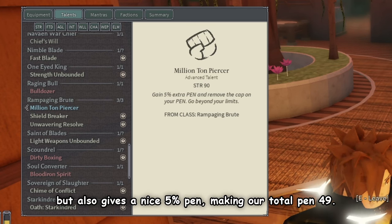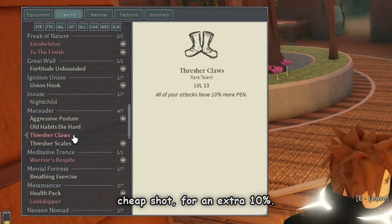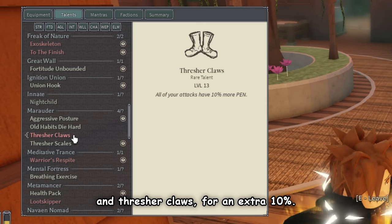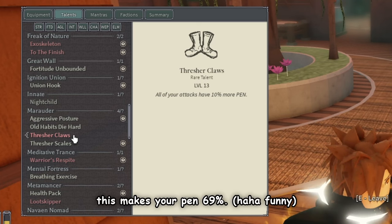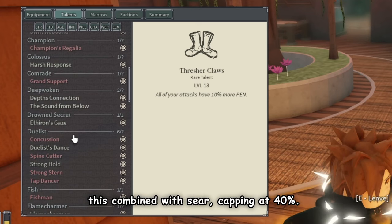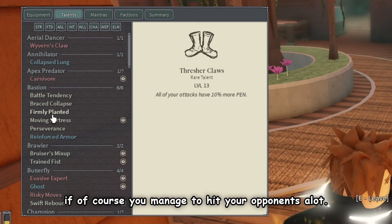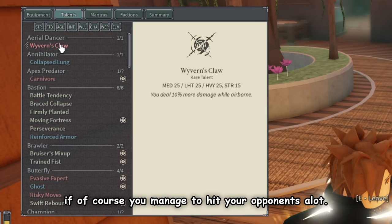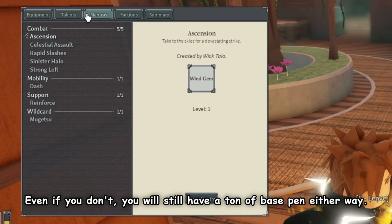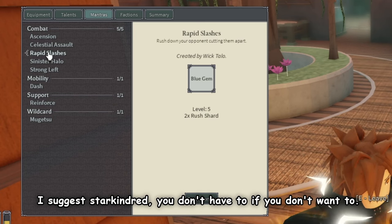Cheap Shot gives an extra 10% and Thresher Claws gives another 10%, making your pen 69%. Combined with Sear capping at 40%, we will essentially have 109% pen — if you manage to hit your opponents a lot. Even if you don't, you'll still have a ton of base pen. I also suggest Star Kindred, though you don't have to, and you'll be able to get level 5 Strong Left, which is very nice.